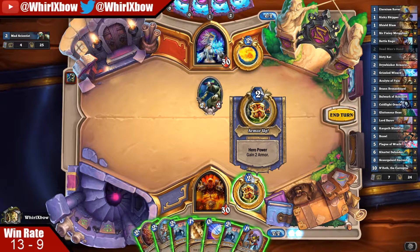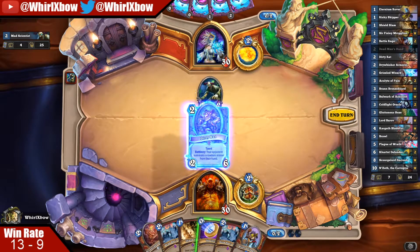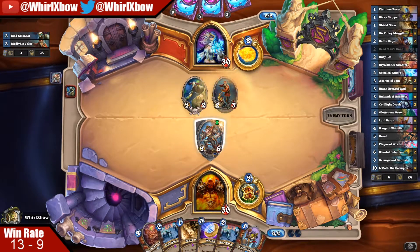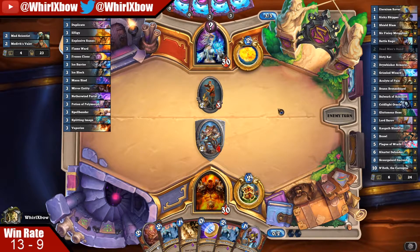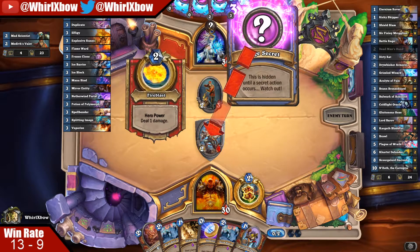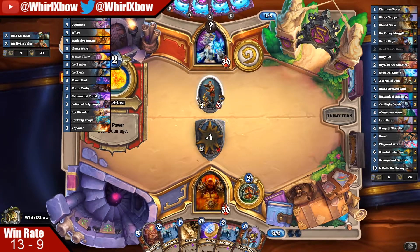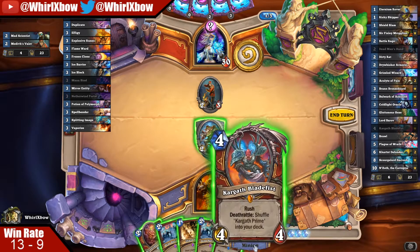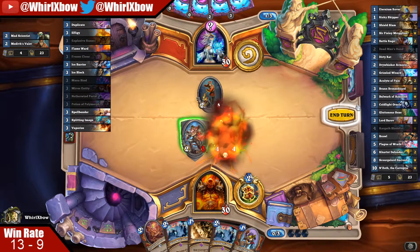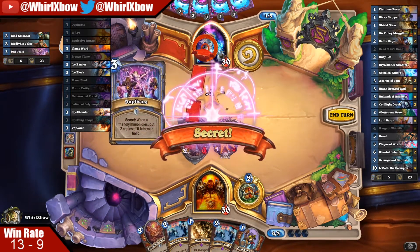Risky Skipper is a really solid draw. Playing this here just saved me three health — sure, I put a 2/3 on the board but it still can't kill my 2/6, and most importantly it saved me three health. The logical place to trade in your Mad Scientist first is to get all the information possible during his turn. My guess is this is Duplicate — we're gonna test for Counterspell, test for Explosive Runes, proc your Duplicate. See?